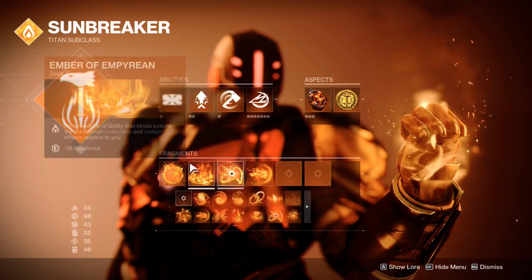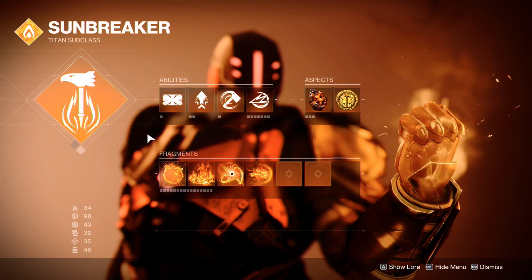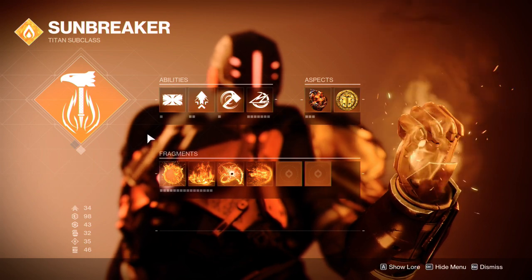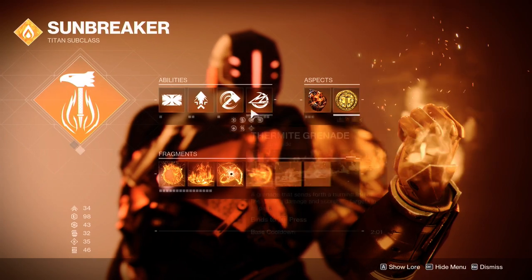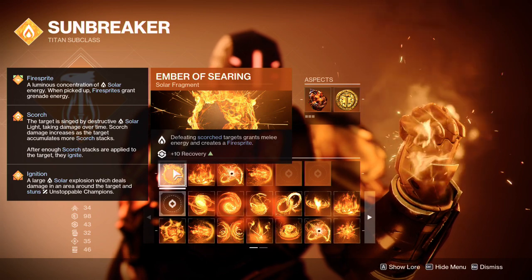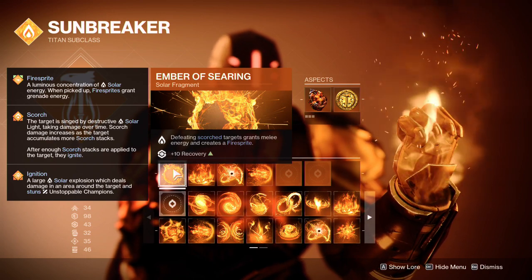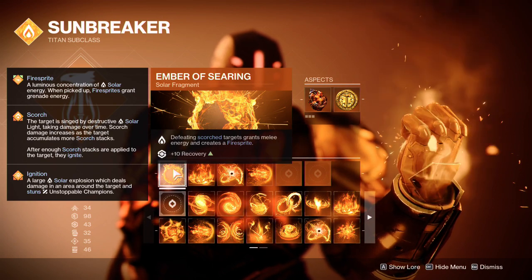That gives us four fragments to play with. Fragments — you can actually play this fast and loose how you want. I have it set up for recovery, in terms of recovering from losing a hammer, as well as survivability, because we're doing plenty of good damage with everything else. Ember of Searing: defeating scorched targets grants melee energy and creates a firesprite. This is in case we do lose that hammer — it helps us, in combination with our mods, get it back quicker.